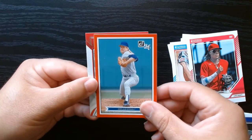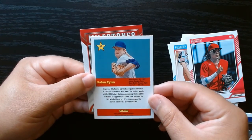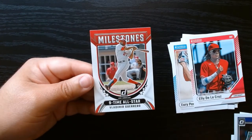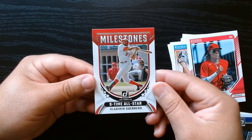And we got these reds — kind of a retro look of the Ryan Express. And hey, Vladimir Guerrero Sr., nine-time all-star. That's pretty cool.